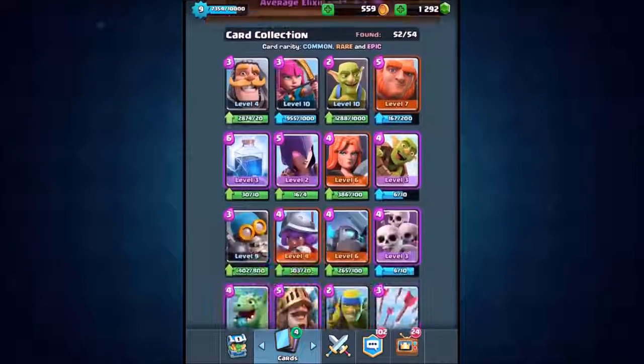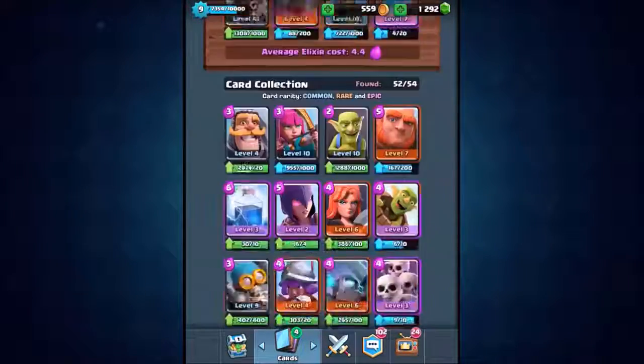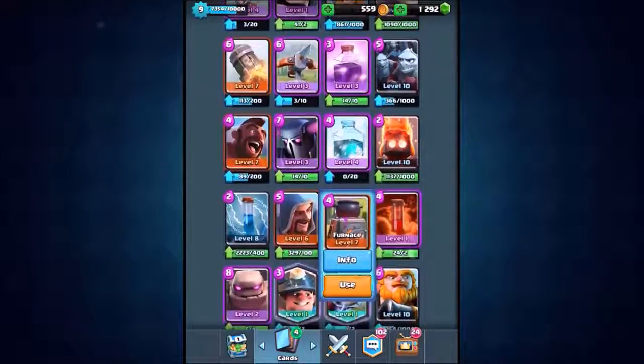Let's get that mirror card in there as well guys, so we want the mirror card. We're going to chuck in the goblin hut, we want the barbarian hut, we want the furnace, we want the tombstone.